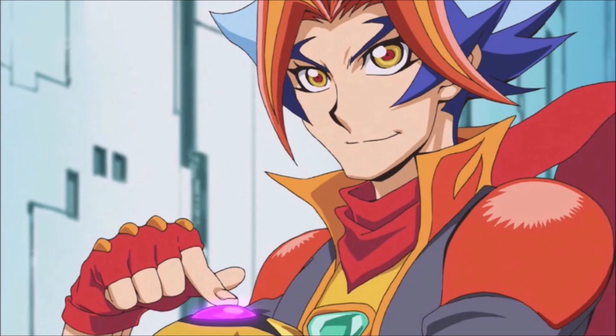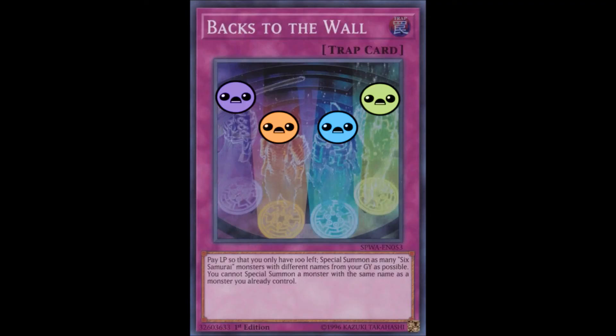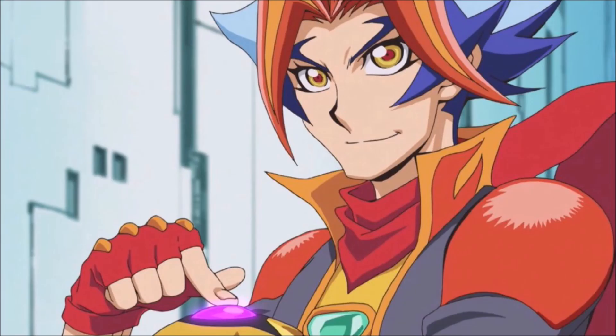Taking the number one spot we have Burning Draw. It should come as no surprise that Soulburner, the tritagonist of Vrains and owner of one of the best structure decks to ever exist, also has the best skill. You activate it by paying life points so that you only have 100 left — that sounds familiar — and then you draw cards for every 1000 life points paid. Simply put, you go plus 7 in card advantage, or even start the duel with 12 or 13 cards in hand. The only major downside is being heavily vulnerable with so few life points, but you should be able to win the turn you use this, so it shouldn't matter much.